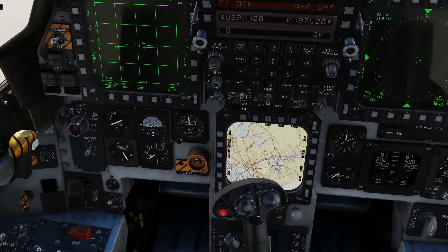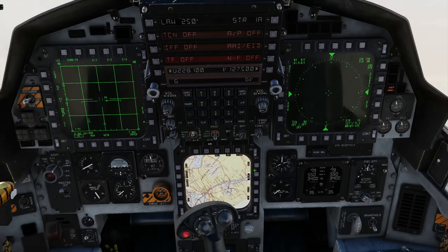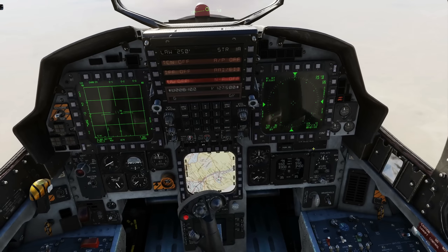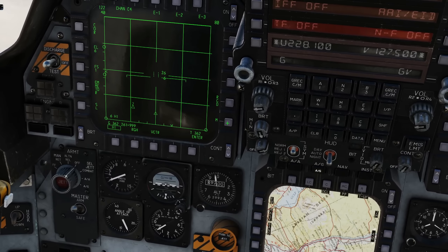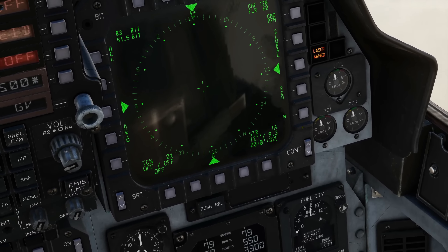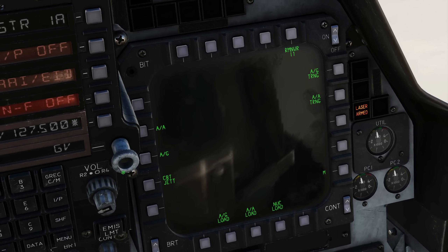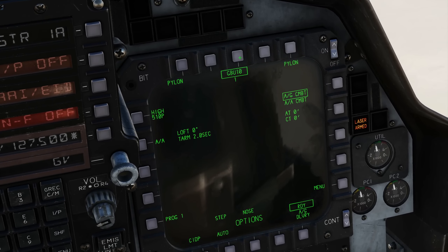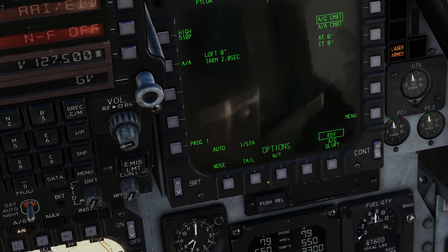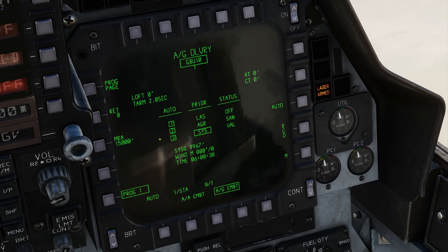First, setting the jet up: master arm on, air to ground master mode. In the rear cockpit, make sure laser is armed, and it is. Back in the front cockpit, get our targeting pod initialized. We need to go on the right screen to our PAX air-to-ground page to set our bomb up — GBU-10, auto delivery mode, single drop, nose and tail fusing, through to our air-to-ground delivery page.